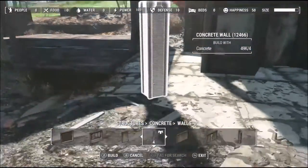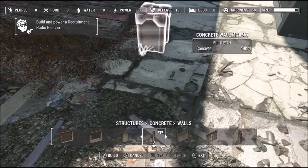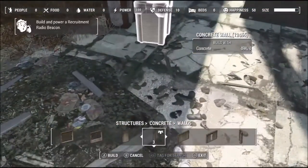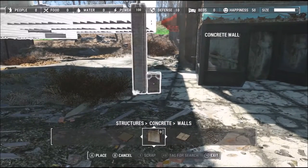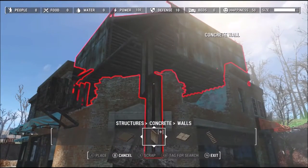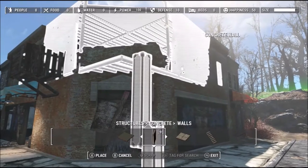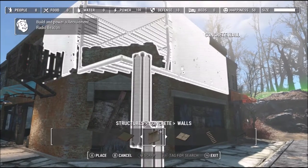Once you've built the structure, you use the concrete pillar to raise it up. You will need to raise it up as high as you can and then add another pillar just to get the height right. As you can see here I've got it all ready. Pick it all up and take it over to where you want it. This bit is a little fiddly - it took me quite a few tries to get it in. I was lining it up with the far right corner and using that front edge on the right hand side to try to get it so that it looked good.